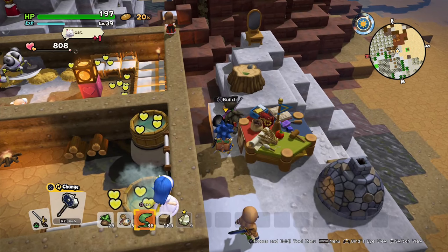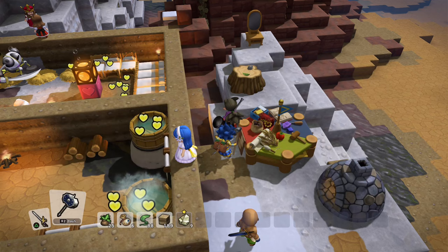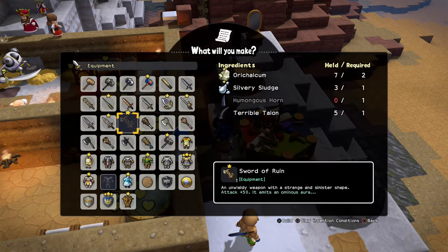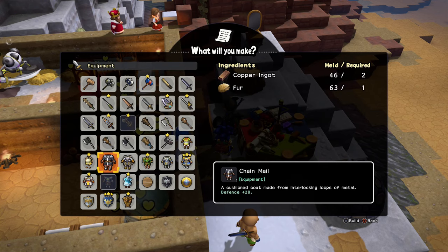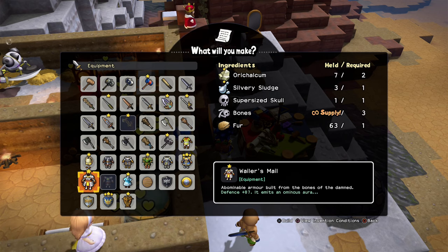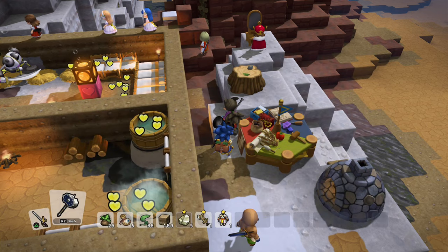Now it's time to build the cursed sword, armor, and shield. Keep in mind that once you equip any one of these items you're going to be cursed. At the six minute mark I will show you exactly how to remove curse items — it's fairly simple. You need to unlock salt for 100 hearts, use that particular item, and it will remove any curse items from your inventory. I hope you all enjoy the video, don't forget to like and subscribe to support the channel, and I will see you next time.